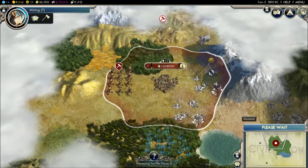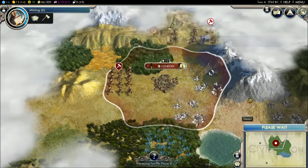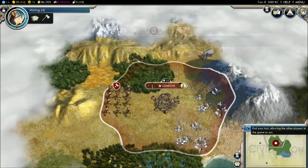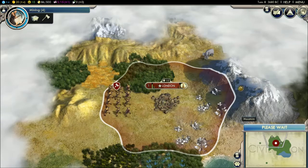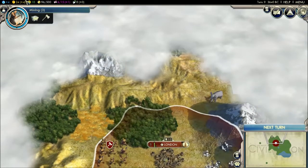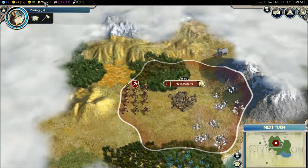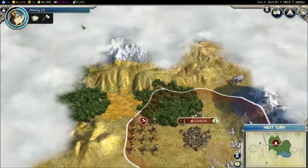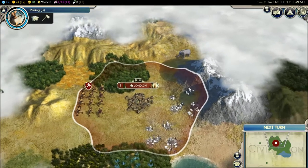Next turn. Basically I'm just going through the turns here — not much to do right now. Turns usually don't go this quick, just because it's the beginning and I don't have much to do. This number keeps decreasing because that's the amount of turns I have left until I get the monument, which is three. This is how much gold you're making per turn — this is plus four. I've gotten as high as over 400 personally, and I think that's pretty good.